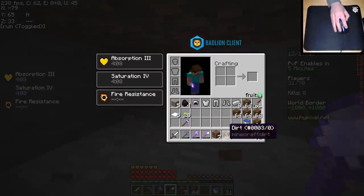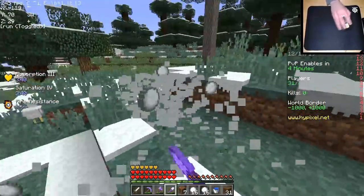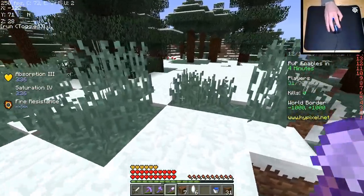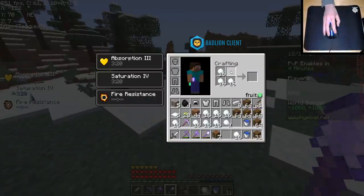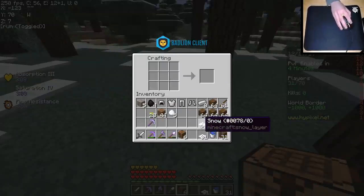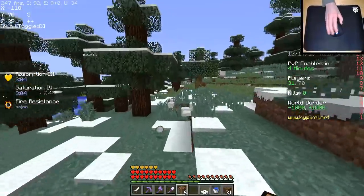There we go, let's go get some snow. We need to actually find a spot to make this quick because there's only four minutes till PvP turns on. Perfect — let's make a bunch of snow blocks. A stack and 31 snow — that should be more than enough. So we're going to go look for somewhere to actually build this.